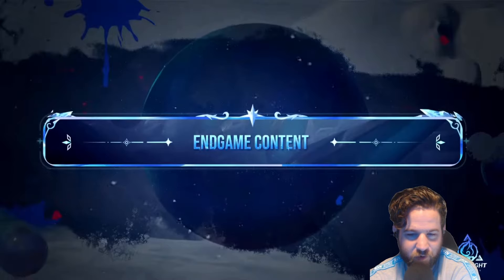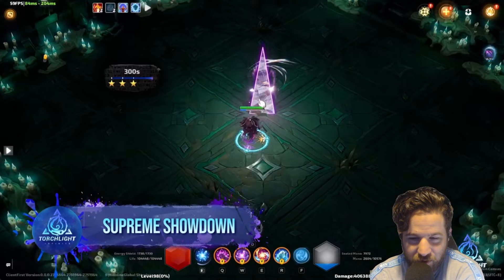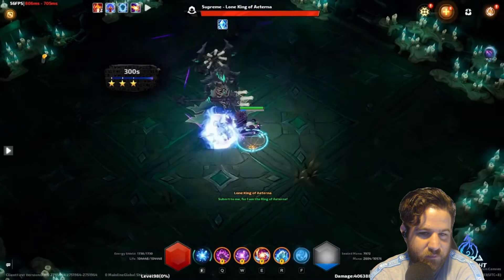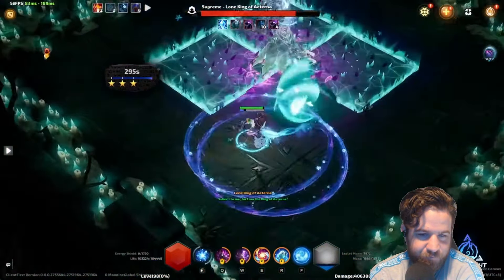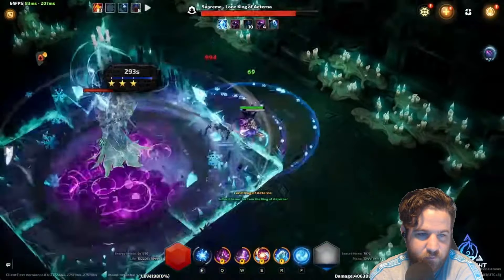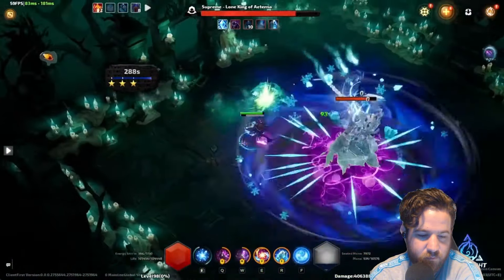Next up: endgame content. After significant adjustments to our core mechanics, it was time to address the other elephant in the room — endgame content. Our new endgame challenge: Supreme Showdown. The Supreme Showdown features 20 boss challenges with new map mechanics and extremely high difficulty. Only players who can balance both offense and survivability will be able to defeat these bosses one by one and etch their names on the leaderboard.